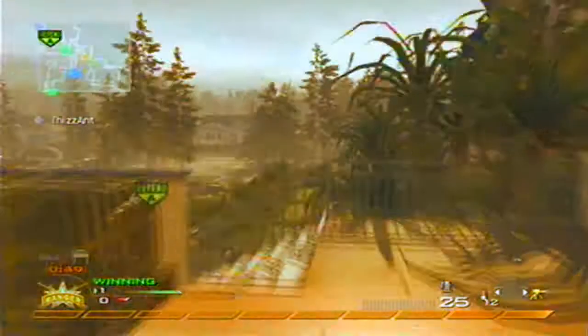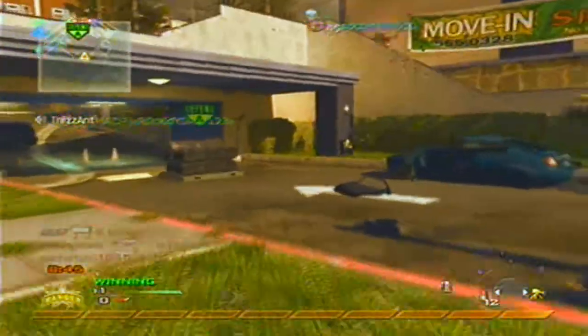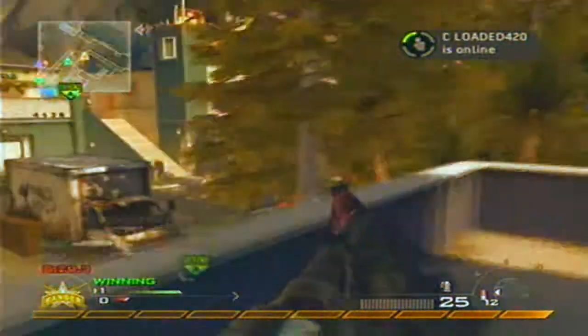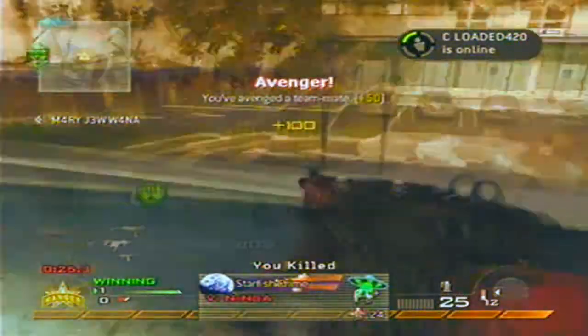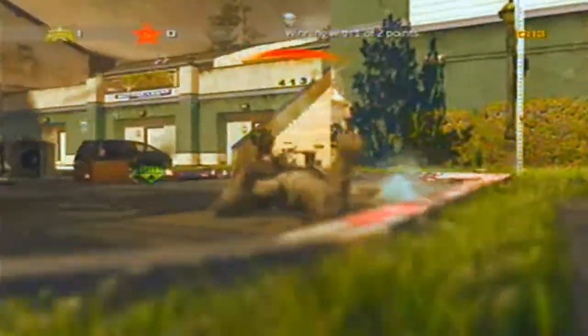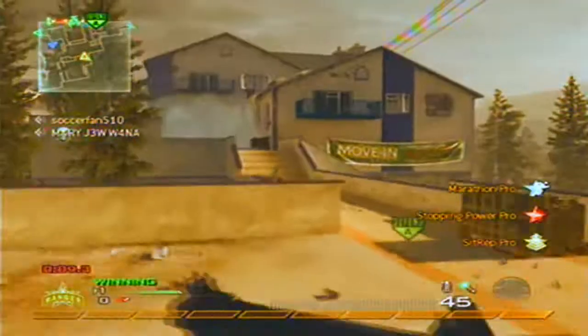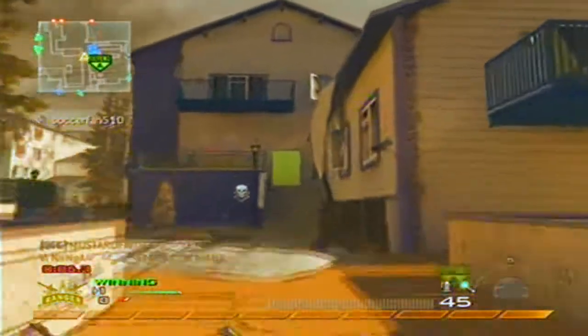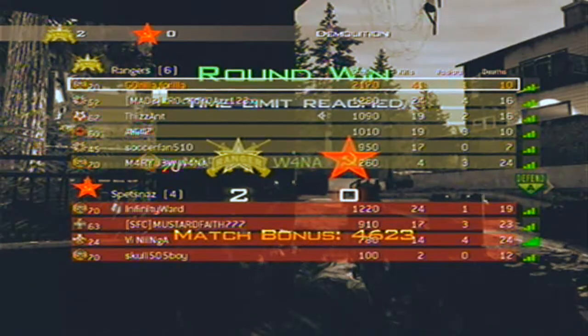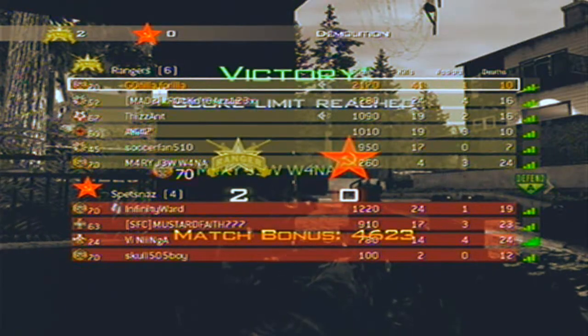Pay attention to the time and your killstreaks in any game mode. Chopper gunners and AC-130s last 40 seconds, so in demolition if you're about to win the last round with 40 seconds left, call your stuff in to stop the other team from planting. I picked up this guy's FAL and switched to the shotgun for my montage, hoping to get a three or four piece. It didn't fully happen, but I got two kills. Also thinking about using the underbarrel shotgun for the montage — could be funny. Final score: 41 and 10 in demolition with the Vector.